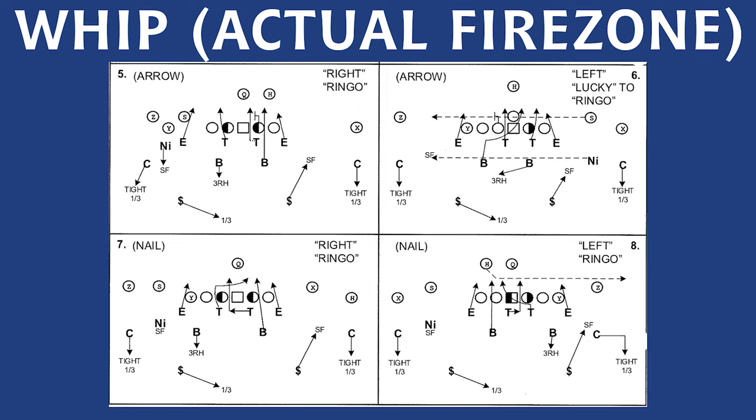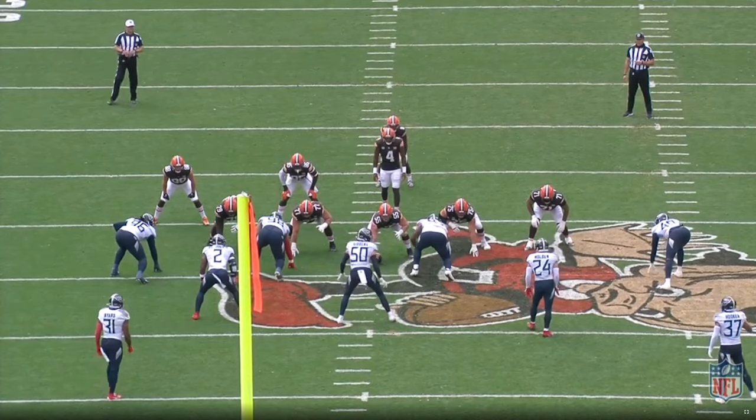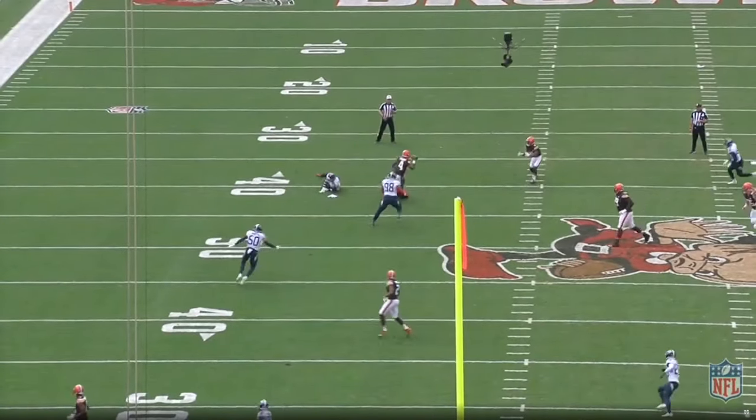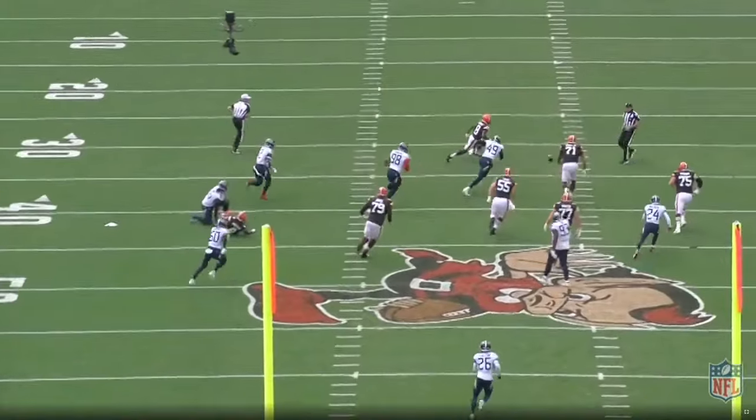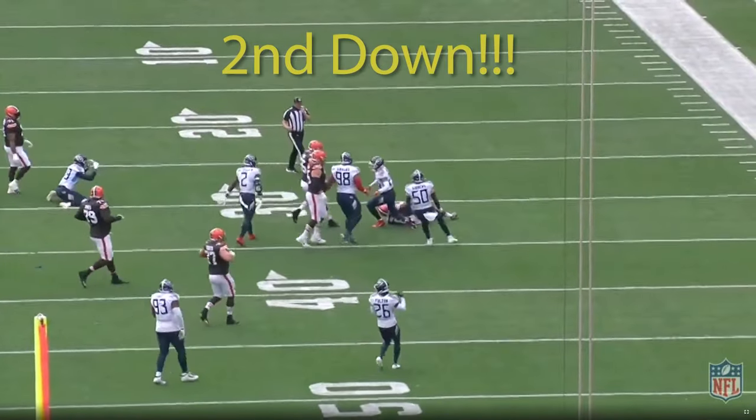Here's one from the Titans, running it as a five-man pressure with fire zone behind it against what I'd say is at best questionable protection from the Browns. The Titans run it with a three technique pinching inside and bringing the backer behind him. The overload by the inside backer and the edge defender forces a sack, a fumble from Watson, and a 16-yard loss on first down, putting him way behind the sticks.